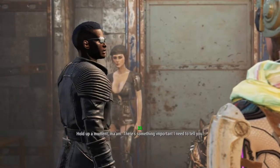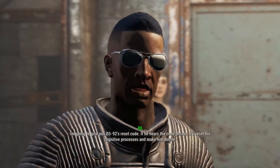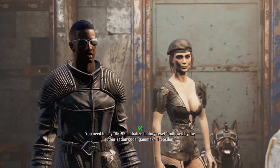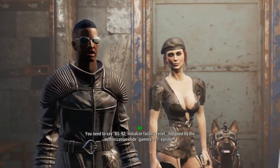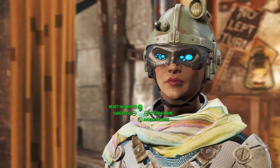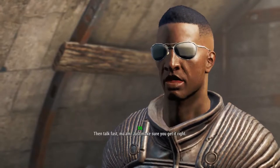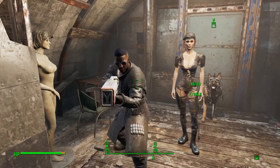We're going to go into the captain's cabin and we should encounter some resistance. Hold up — there's something important I need to tell you. I'm going to give you B-592's reset code. If he hears the code phrase it'll reset his cognitive processes and make him docile. You'll need to say 'B-592 initialize factory reset' followed by authorization code 'Gamma 71 Epsilon.' Once he's shut down I can transport him safely back to the Institute.